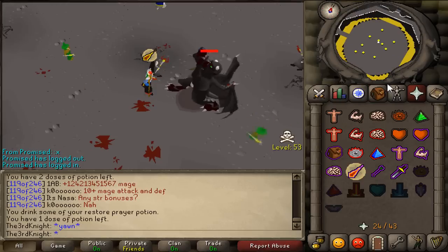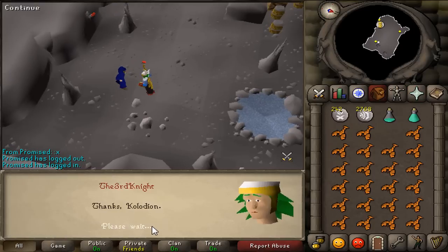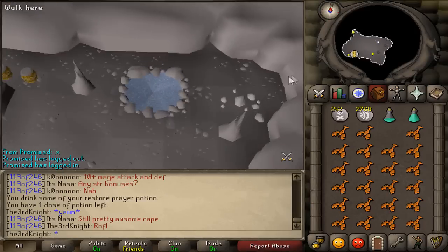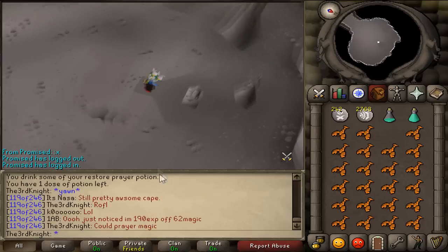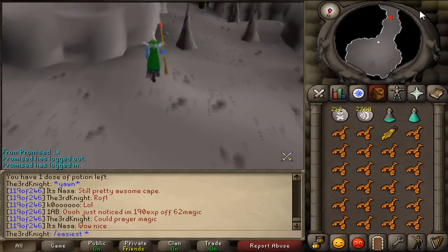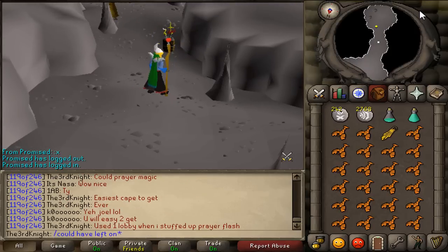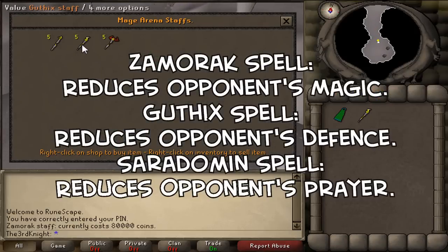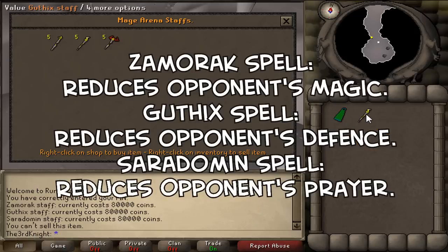Once you have defeated all of the forms, you will be teleported back to the mage bank. Speak to Collodian again and he will ask you to choose a god to represent in the mage arena. Step into the sparkling pool and pray at the statue of your chosen god — a god cape will appear on the ground in front of you. If you want a different cape, drop your current cape and pray at a different statue. Note that you can only have one god cape at a time. After getting the cape, talk to the chamber guardian and he will reward you with the staff of the god that matches your cape. The staves give identical bonuses and apart from the runes used and the secondary effect, the spells are the same.